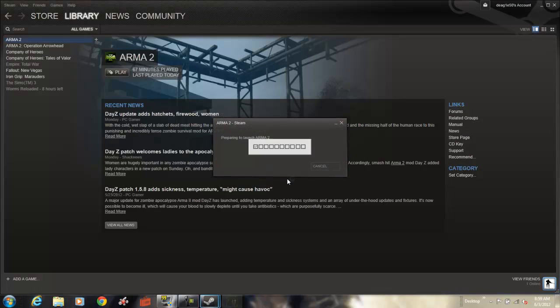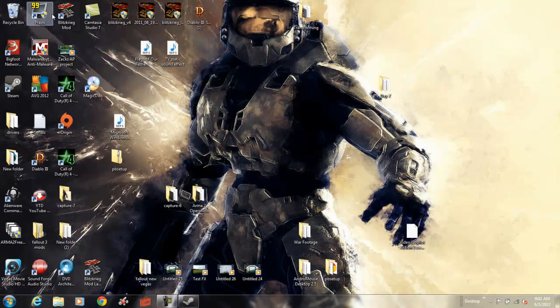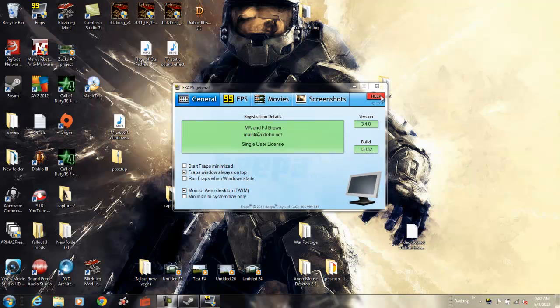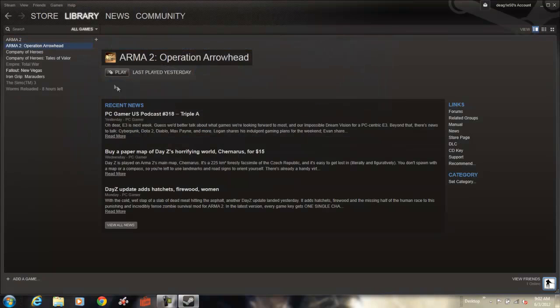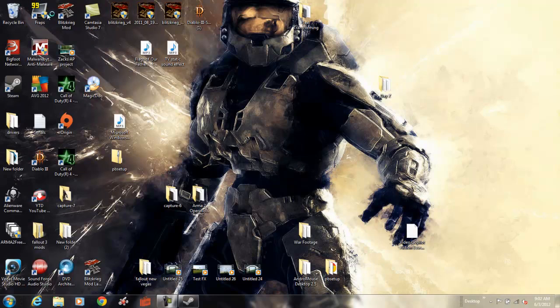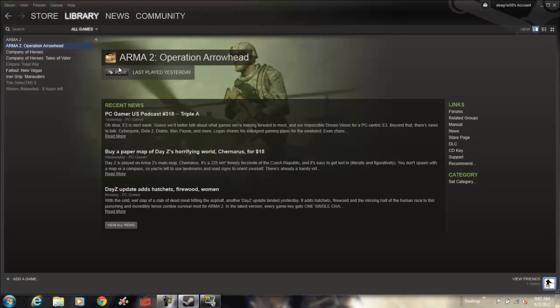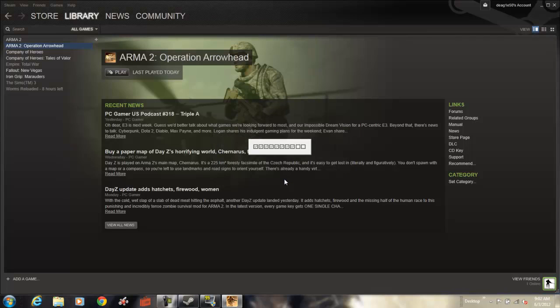Instead of installing Arma 2 Operation Arrowhead right away, I'm going back into Arma 2 again and doing the same thing — sitting at the main menu for a minute and going into Boot Camp for five minutes. Then I come out. I'm not exiting Steam since it's already in administrator mode. Remember: play Arma 2 in administrator mode before you install Operation Arrowhead. Then I'm installing Arma 2 Operation Arrowhead, still in administrator mode, never having exited.